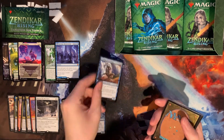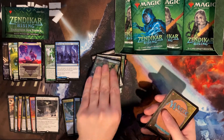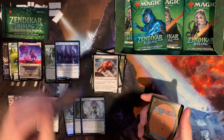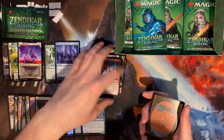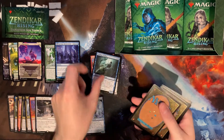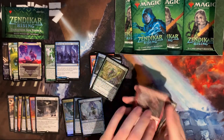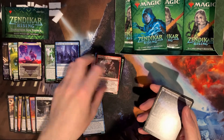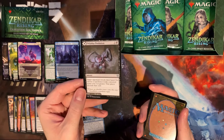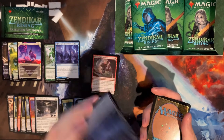All right, next pack. Tormenting Voice is a reprint — so they've gone away from instant speed and back to sorcery speed. We get a new Linvala too. There's another Horned Beetle, our Nightrunner — it seems like we're getting a couple of doubles in the uncommon slot. There are multiple come-into-play tap lands that are also skulls, and our rare is Maddening Cacophony.